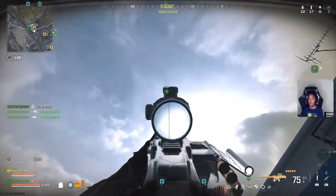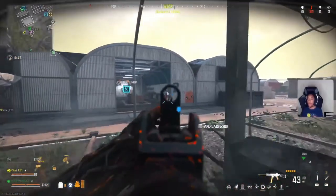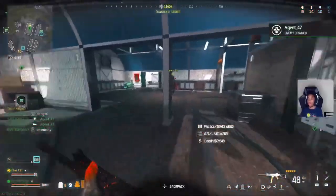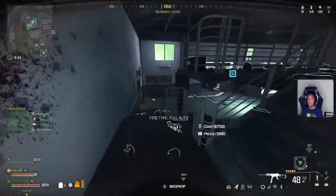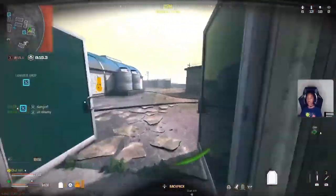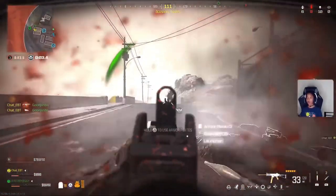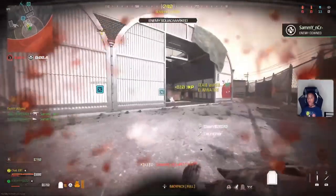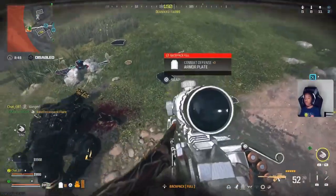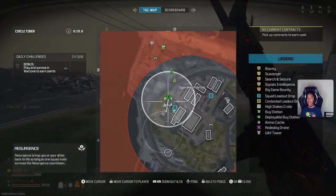There you go. Good kill. Marking the rest of that squad on your TAC map — get hunting. Get the V! There's two behind us. On me — stop him, he's not allowed. Kill confirmed, we located the rest of them. I'm lost in the sauce, I don't know where you are. Somebody landed all the way back there. I'm pushing. There's two. I'm flanking.